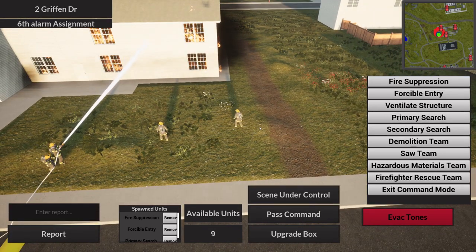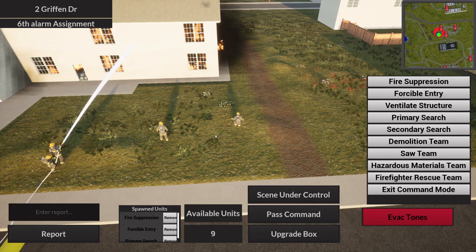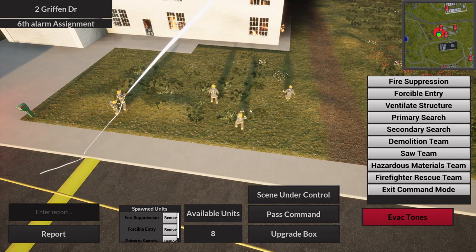For Primary Search, if you have a subject strap you can place this unit and it simulates doing a search inside. Primary searches have a lower chance of finding the victim, while Secondary searches have a higher chance as they're more thorough. You can only perform a secondary search after the primary has been completed.